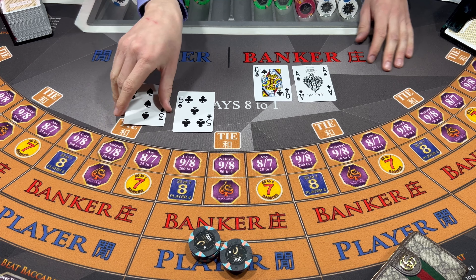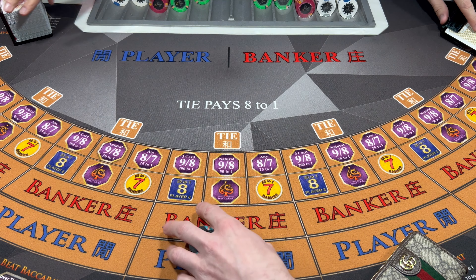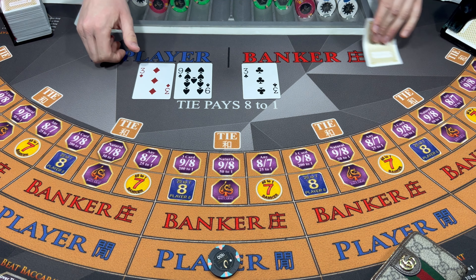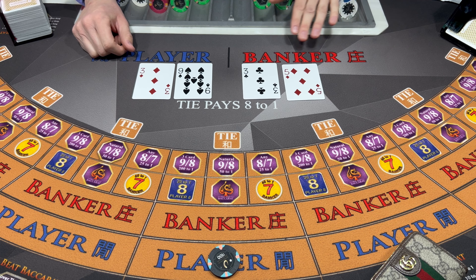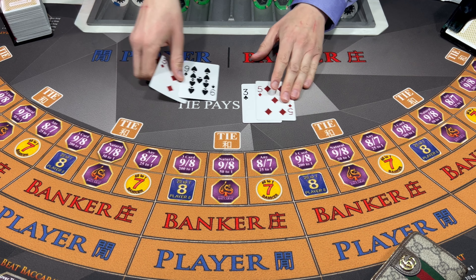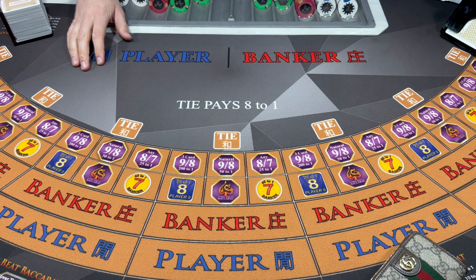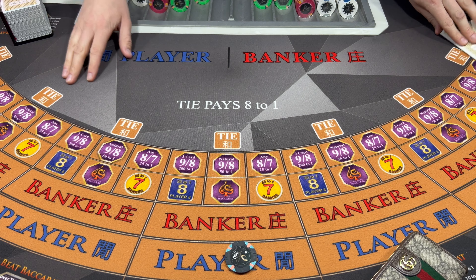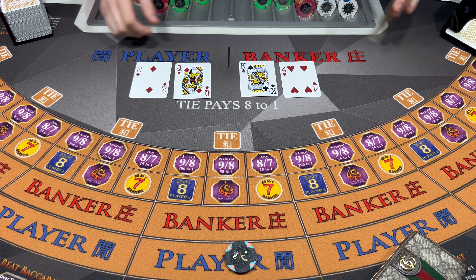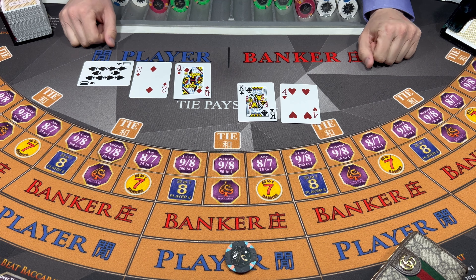Here we go, now we got the engine going. Let's go - bring it down to a hundred bucks. Eight - Banker wins. A hundred bucks on the player. Come on, player. Four - Banker wins.